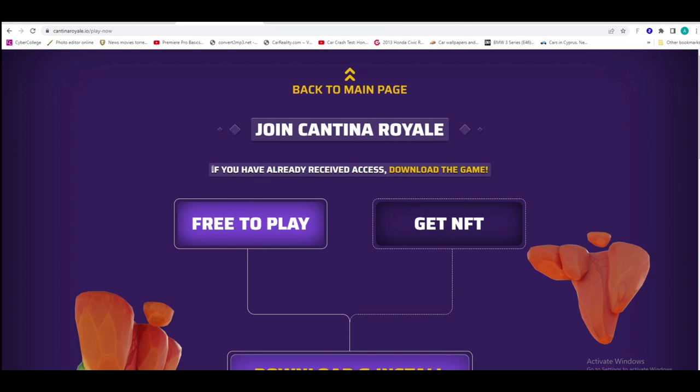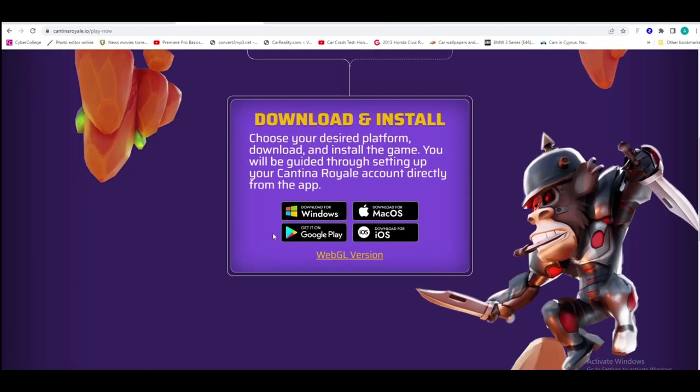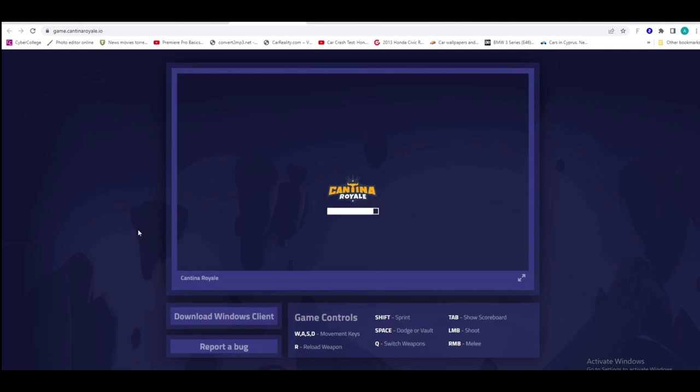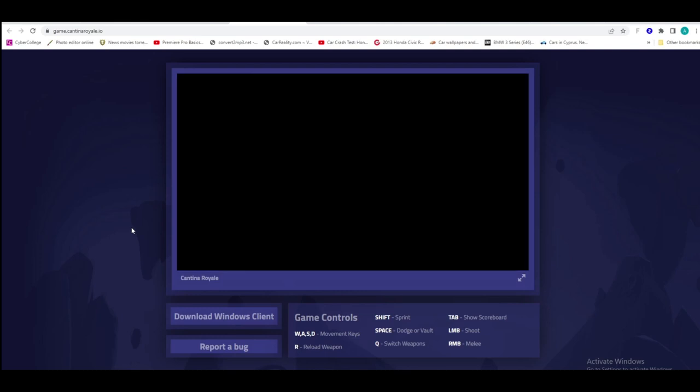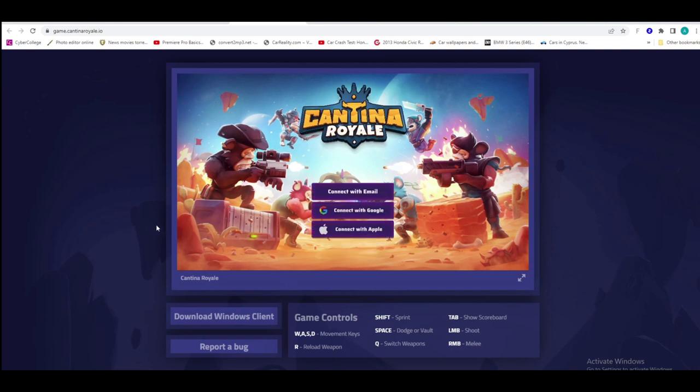What you need to know here is you can get started free to play or get an NFT — I will get to that later. You need to either download and install the game once you've got access. Basically Verco will email you a code so you can get inside and join the game. Here we watch the game on the website — this is the first time we joined and it was very wonderful to see the game.